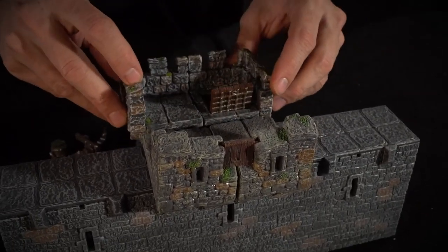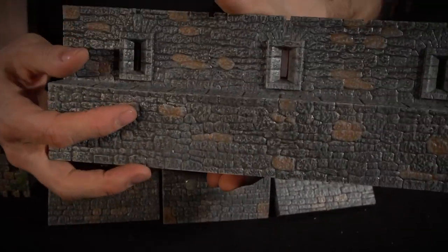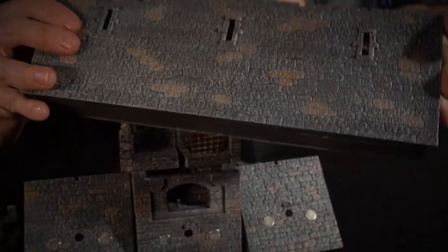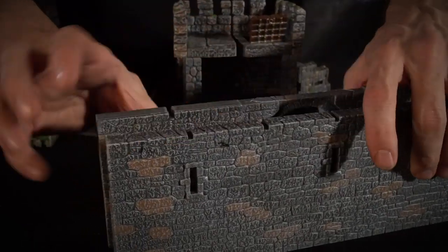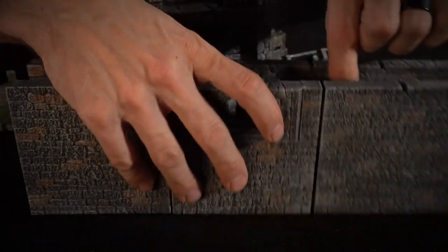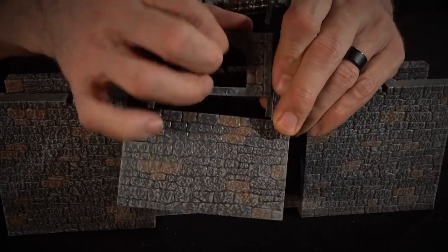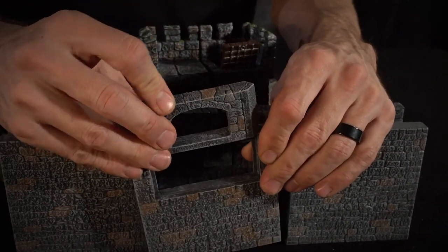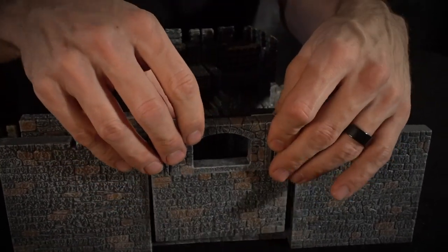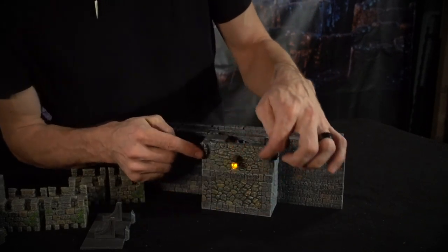The front of this thing is one big massive 12-inch long wall piece. The back side has two regular straight wall pieces and this modular insert wall piece that has a city builder arch wall in there, so you can slide in whatever you want.